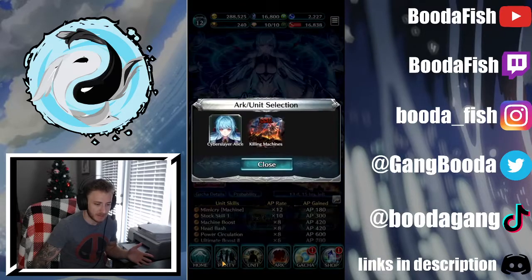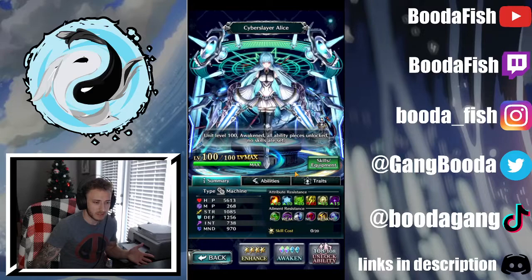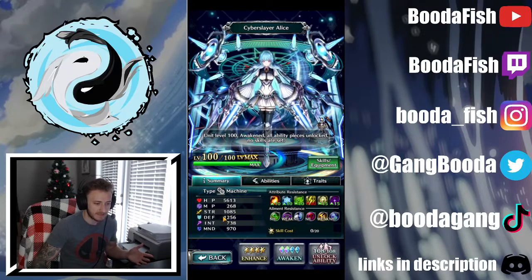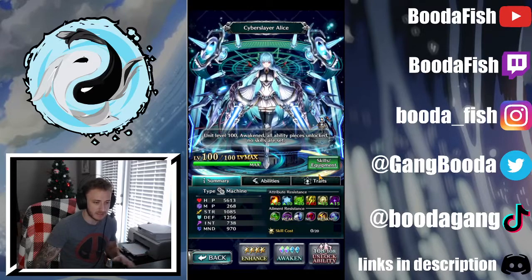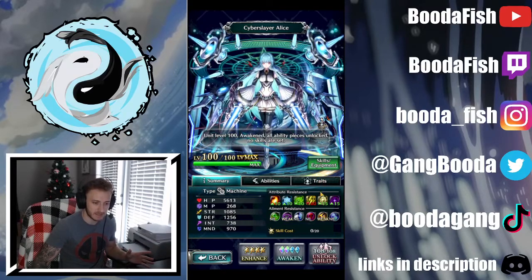Strength 15% — we saw all this, we read all this. And of course, homegirl herself, Alice. She's got a heavy defense stat; 1,200 looks pretty big. This is fully maxed out everything, is what we get to see here.